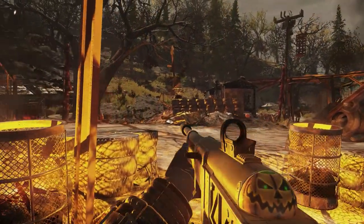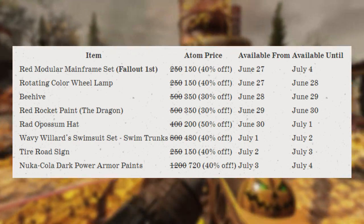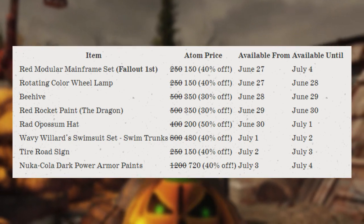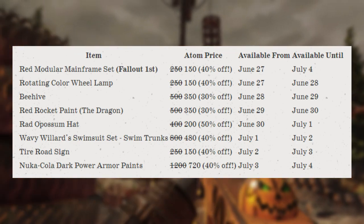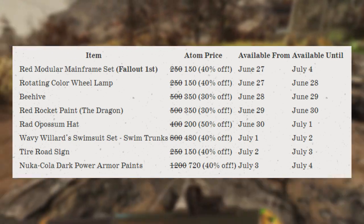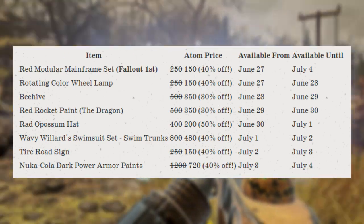We got the weekly offers a bit early this week. First up we have the red modular mainframe set for Fallout 1st members at 150 atoms, available all week until July 4th. Today we have the rotating color wheel lamp for 150 atoms, tomorrow the beehive for 350 atoms, then the red rocket paint for 350, the red opossum hat for 200, the Wavy Willard swimsuit set for 480, then the tire road sign for 150, and lastly on July 3rd we get the Nuka-Cola Dark power armor paints for 720 atoms.